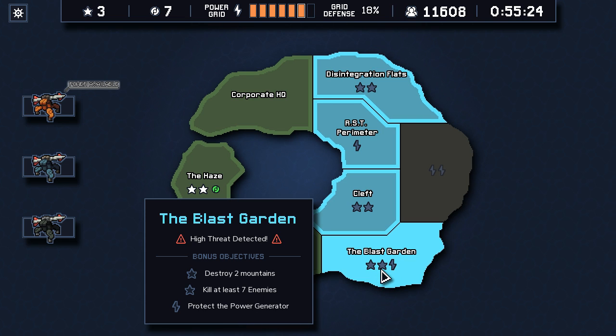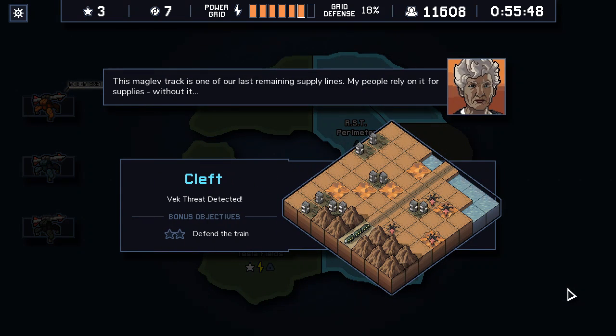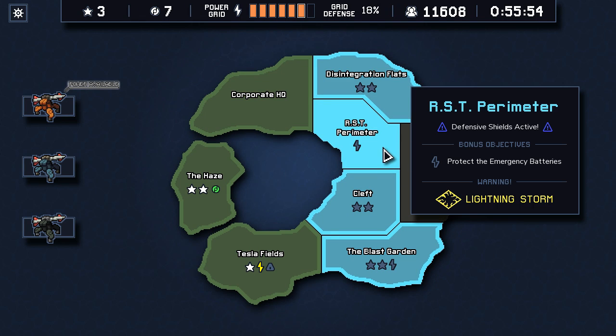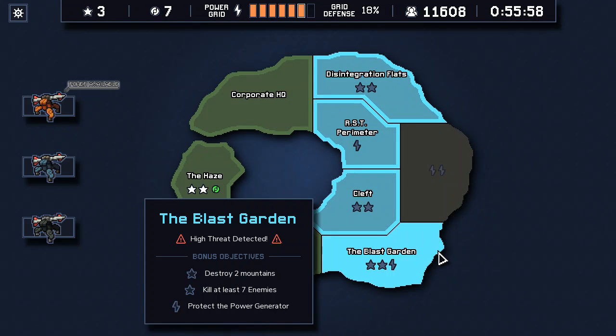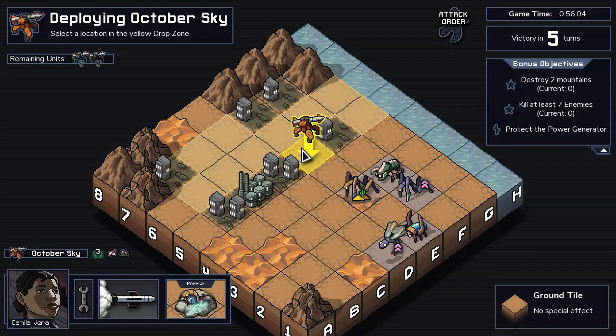Defend the train — two mountains, seven enemies, and power generator. I mean, we probably should, but that's scary. I don't want to do destroying mountains and killing seven enemies — that's a difficult one. It's either that or defend the train on an island with leapers. That's bad. I can break these batteries. We're not getting a perfect island anyways, so why not?